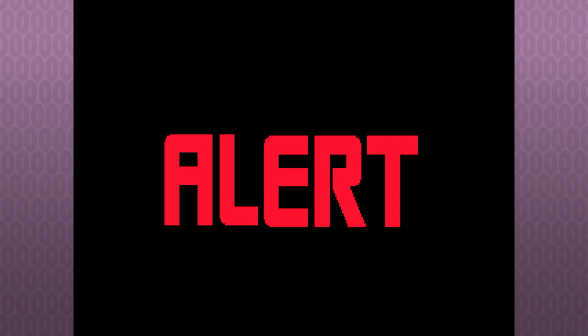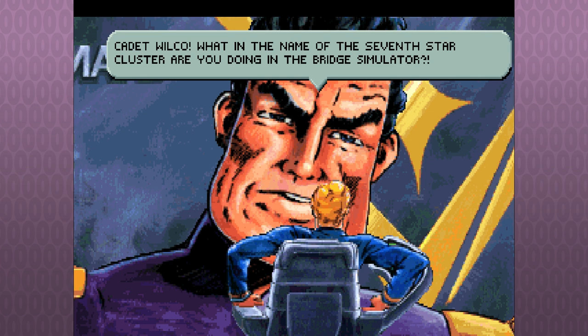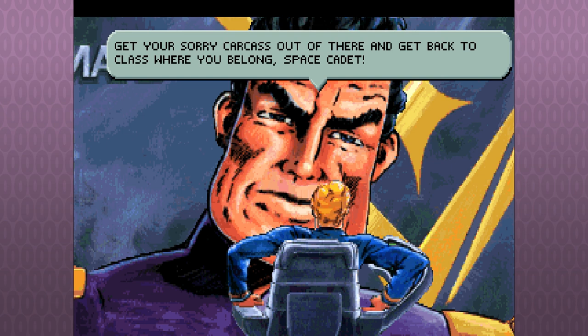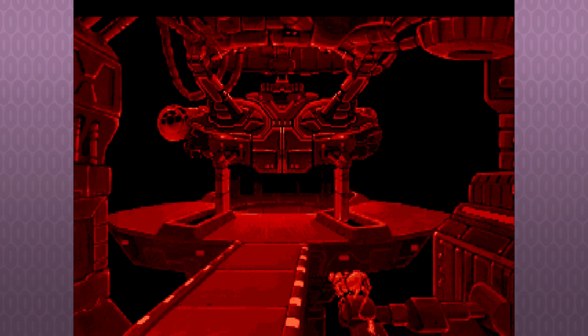Strike ships coming in at 0.35 — alert, alert! Shields off, battle stations, lock weapons, neutron beams locked, proton torpedoes armed, tactical fire neutron beams, helm hard to port. Then: 'Cadet Wilco! What in the name of the seven star clusters are you doing in the bridge simulator? Get your sorry carcass out of there and get back to class, or I'll have you tossed out of the academy so fast you'll get warp disorientation.' That's not the best Shatner, honestly — it's fine, it's good.